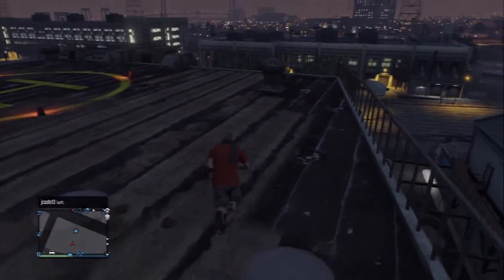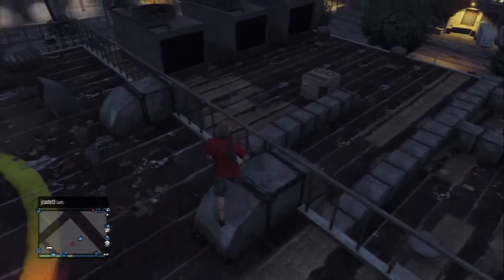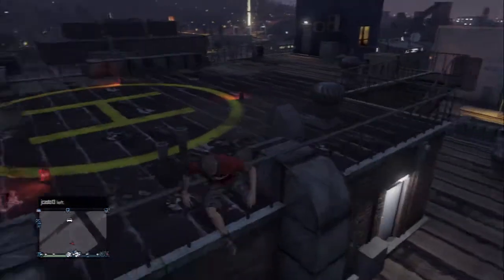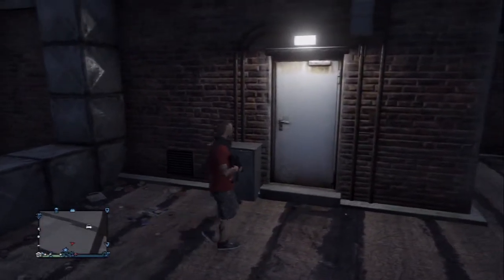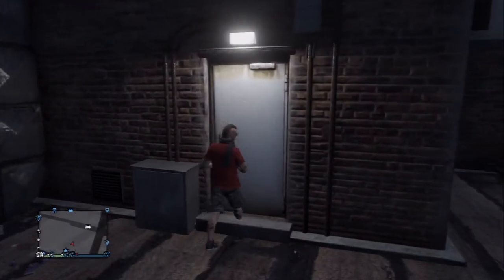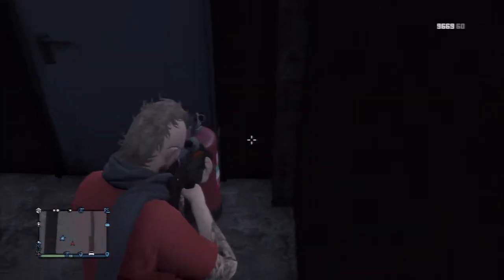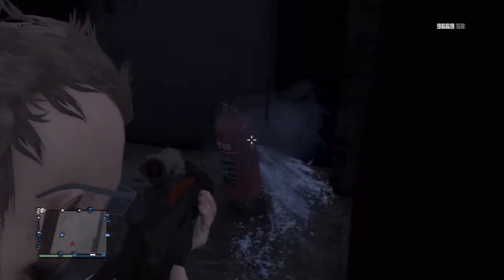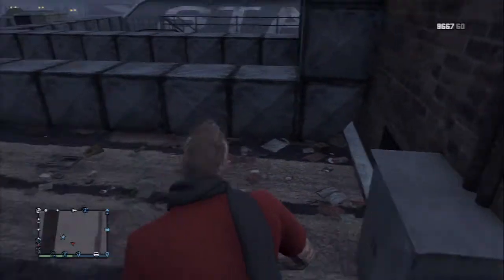There's supposed to be a stairwell around here somewhere. I don't need stairs. We have this door right here. Over here, we got a floating fire extinguisher — that's exciting. And now I'm making a mess. You can't go in this door either. It's just this one door that leads outside.